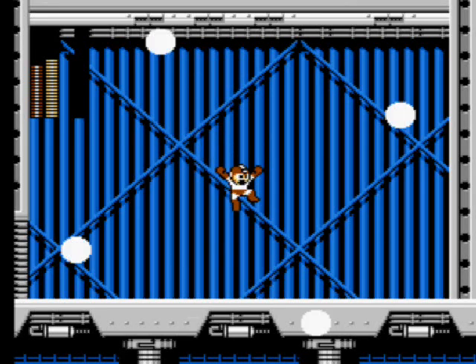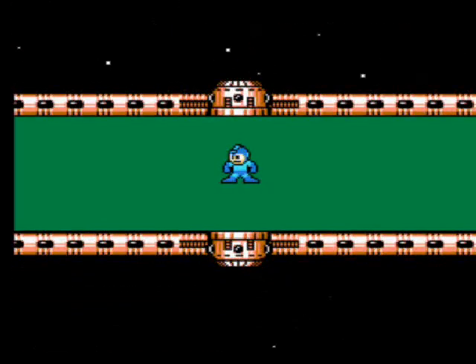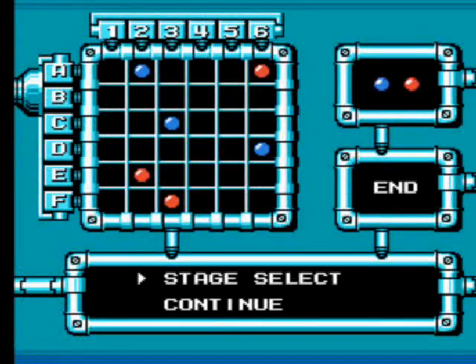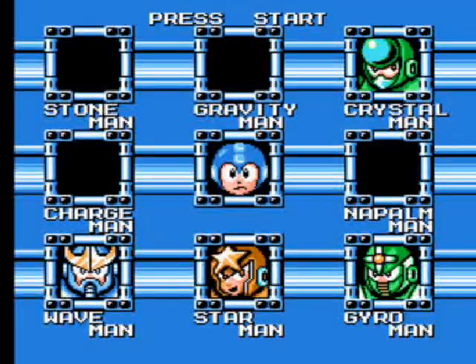So for that we get Charge Kick, which is weak against Wave Man. This has got a similar color palette to Quick Boomerang from Mega Man 2, or maybe it was Crash Man's weapon — I can't remember. So we'll press stage select, and that's Charge Man and Stone Man completed for this video.